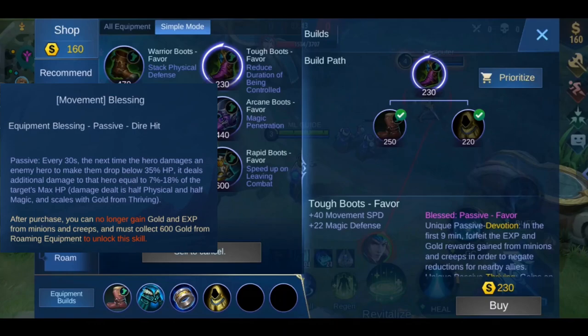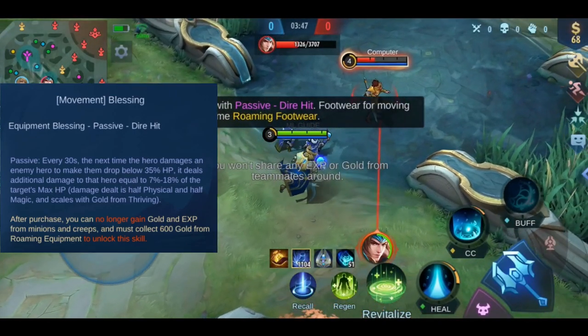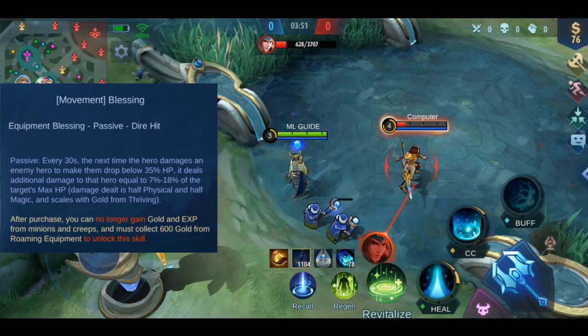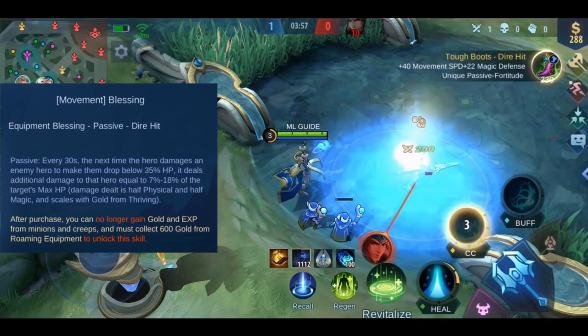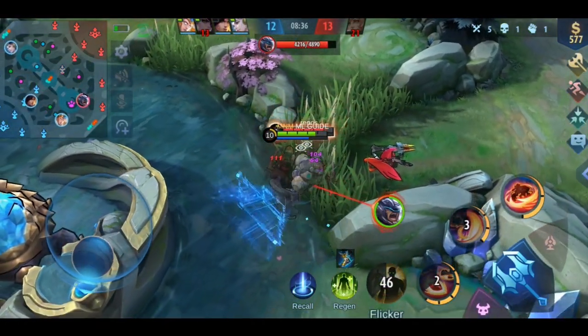Last we have Dire Hit. When you damage a hero and their HP drops below 35%, you deal additional damage equal to 7–18% of the target's max HP. The damage is half physical and half magic, and has a 30-second cooldown. This one is nice for tanks who can also deal a significant amount of damage.